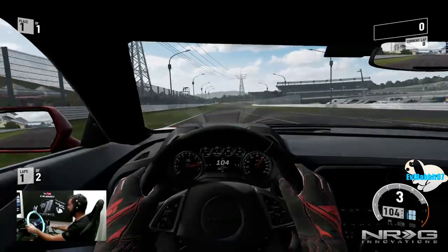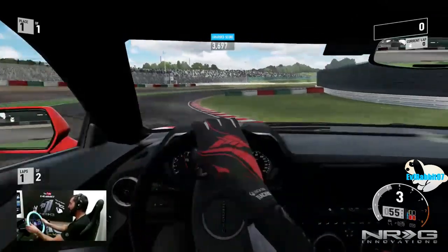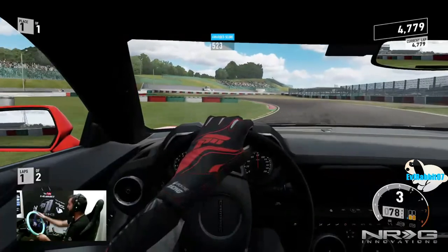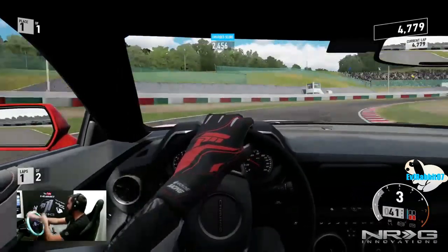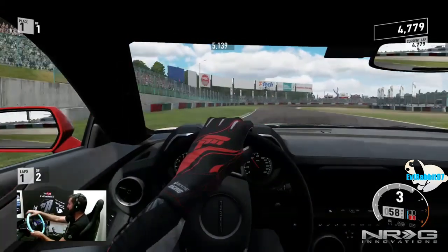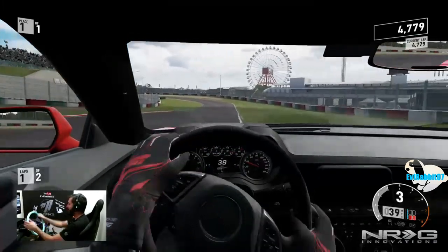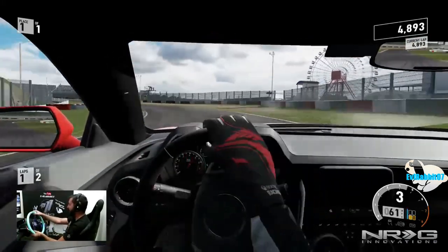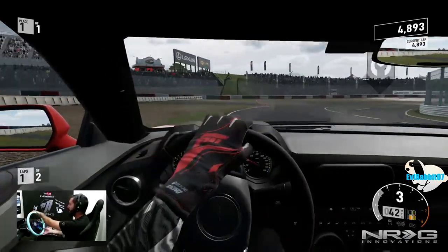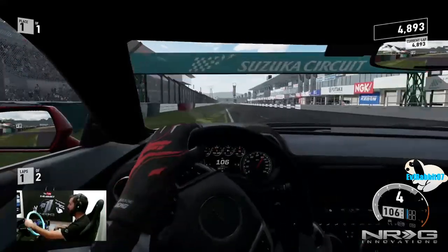Let's see how this ZL1 does. Fourth gear — send it in there. Not bad off the start, downshift to third. Not bad actually, for stock this is really nice. Coming into this turn — e-brake in, a little more e-brake so we don't go on the dirt. A little on power, there we go. Actually, this car drives really nice. It handles very well stock. A little clutch kick in third and it steps out. ZL1 so far looks promising.